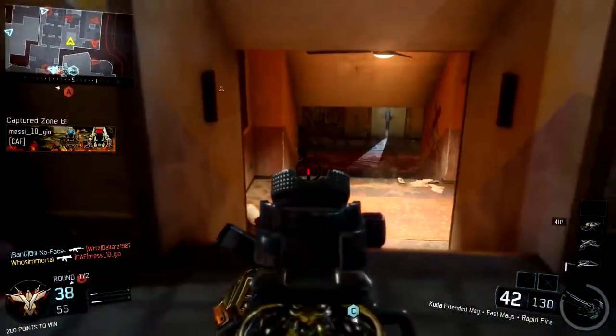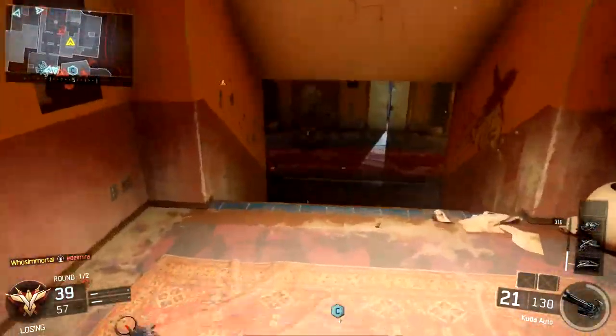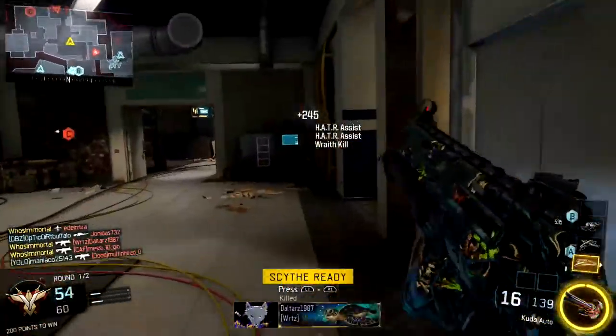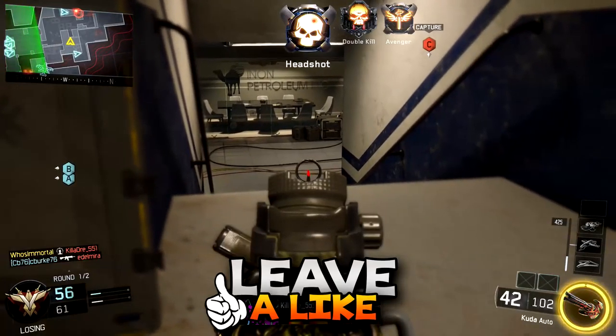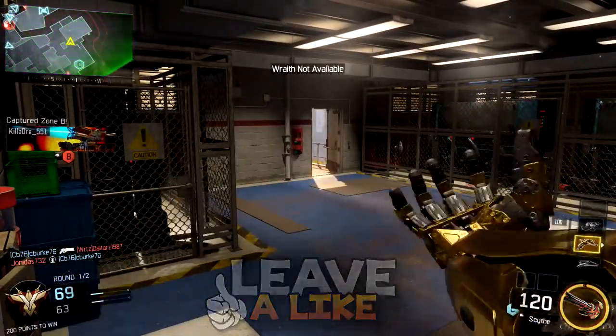Let's talk about these three new epic camos in Black Ops 3. Along with the huge wave of supply drop DLC we got the other day, along with the brand new weapons — you guys know the MX Garand, which is basically like the MK14 or the M14 — we got the Marshall 16, which is like a buckshot pistol, reminds me a lot of the Executioner from Black Ops 2. We also got a crowbar.